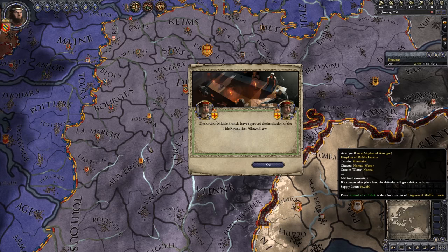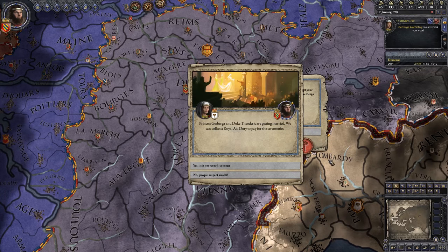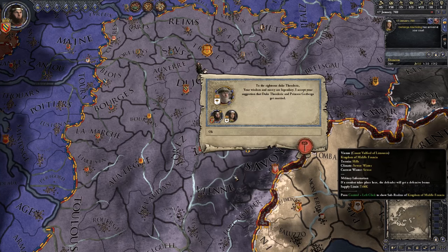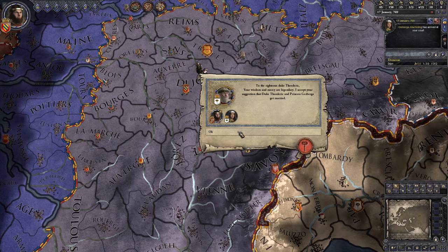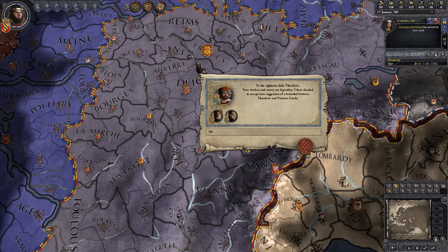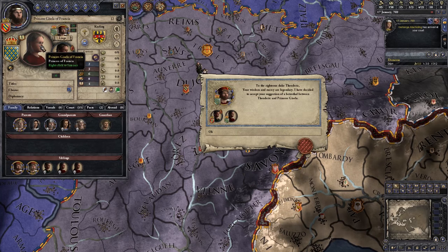The Lords of Middle Francia have approved the institution of the title revocation allowed law — hopefully we won't get ours removed. Our wife has arrived — we can either gain 14 gold or 25 prestige. At this point we're going to take the prestige because the more prestige you have, the more people like you. And King Carl of West Francia has decided to accept the betrothal of my son to his sister.